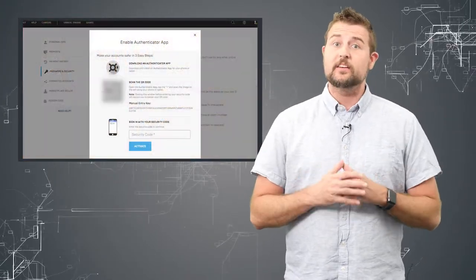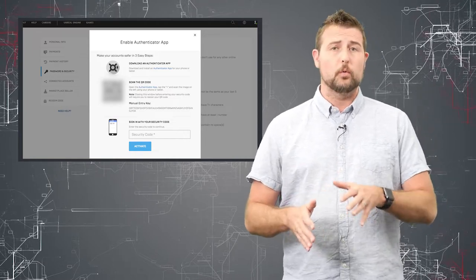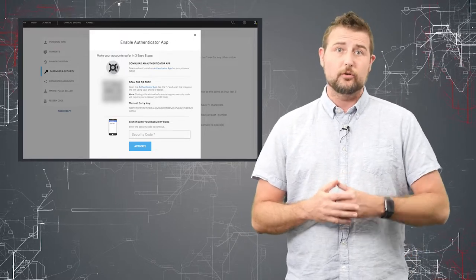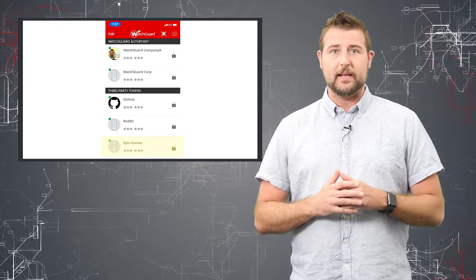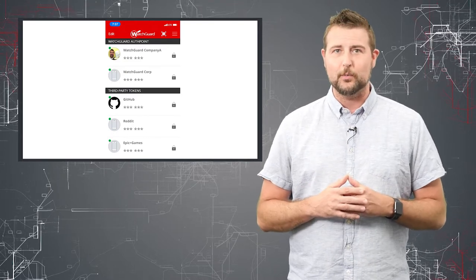One thing to note is Epic does not use SMS-based multi-factor authentication — they actually use a more secure authenticator app. In fact, you can connect it to our product, AuthPoint. I actually set up my QR code for two-factor authentication on Epic Games with my AuthPoint app on my iPhone, so it works perfectly with our product as well.